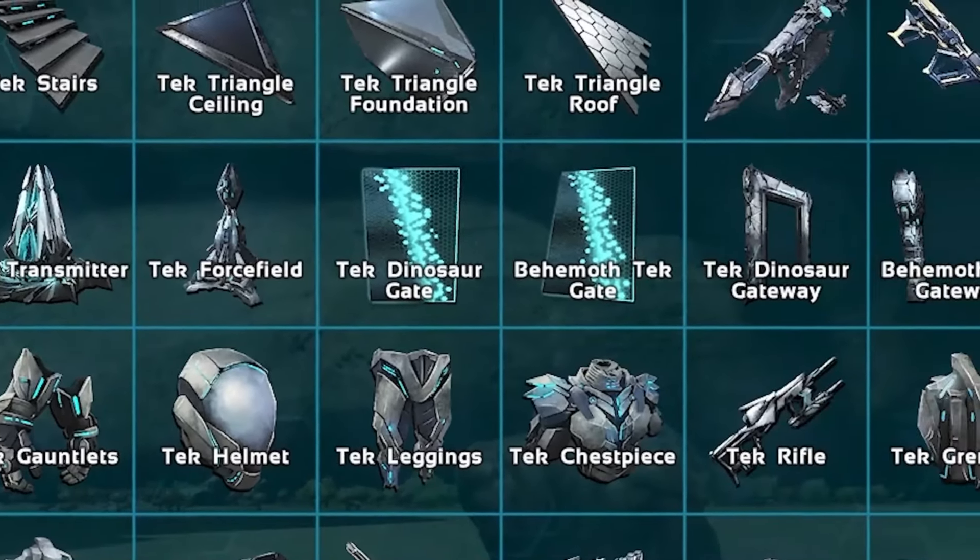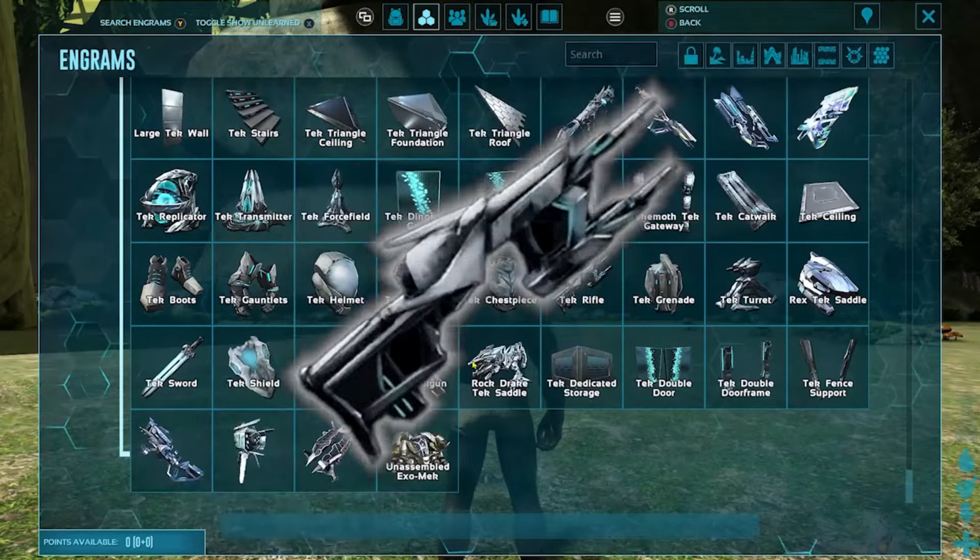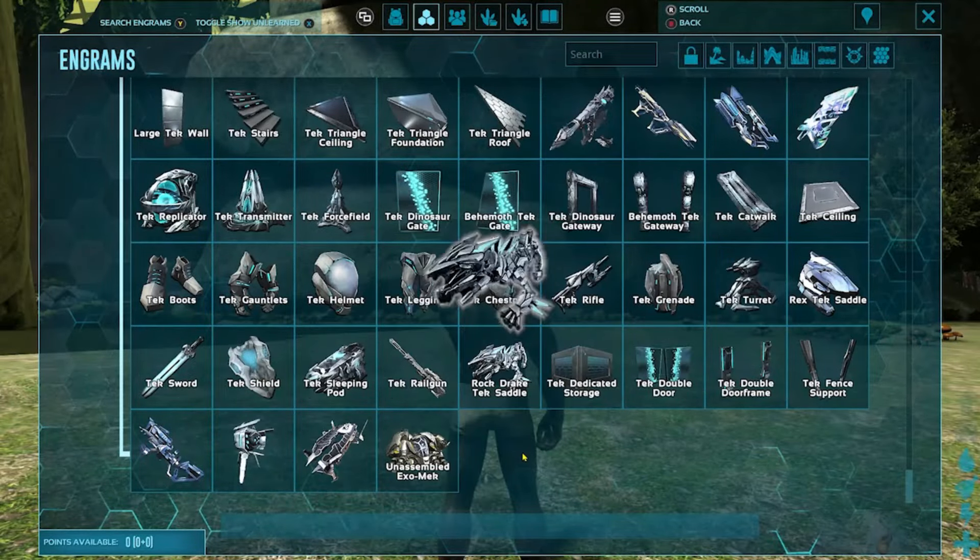Aberration also introduces some unique tekgrams. Back in ARK: Survival Evolved, we got three tekgrams: the tek rifle, the sleeping pod, and the Rock Drake saddle.